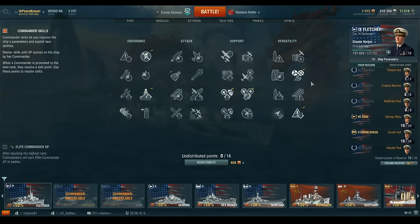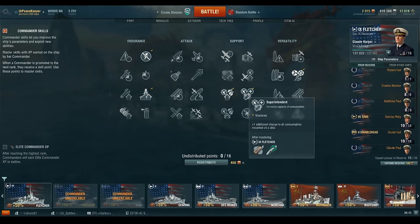The next skill I'm going to recommend is Last Stand. This is a requirement for every destroyer - you will never see me build a destroyer build without Last Stand. From there, I'm going to take Superintendent, and the reason why I'm taking Superintendent over Basic Firing Training is because you need that extra consumable. Having an extra defensive fire consumable is very useful, especially if you're doing fleet escort duty and shooting down aircraft constantly, because every time that consumable comes up you're going to pop it. Plus, it gives you an extra smoke, or if you're not running defensive fire, it gives you that extra speed boost.